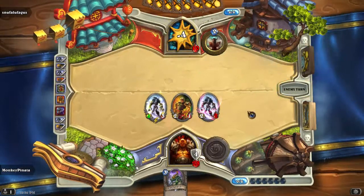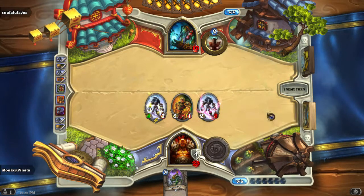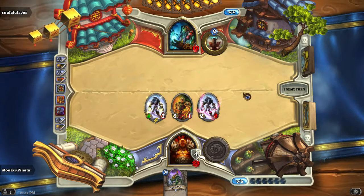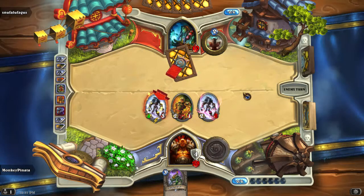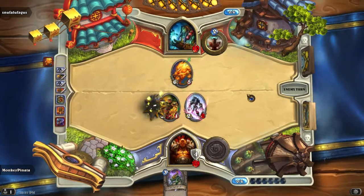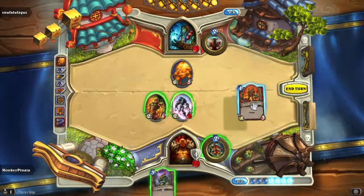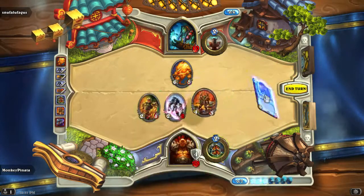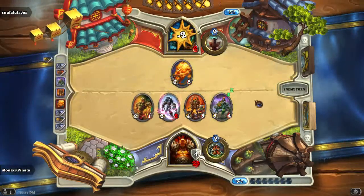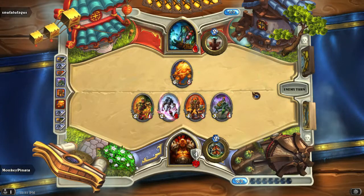Looks like a win to me, hopefully. There are a lot of weapons in this deck — Arcanite Reaper five damage, Gorehowl seven damage, Whirlwind axe three damage. Obviously he's gonna take this out first. I got four damage on the board. Six damage from me wins. I could clear here, or I could just flood him. I don't think he can get rid of everything here.